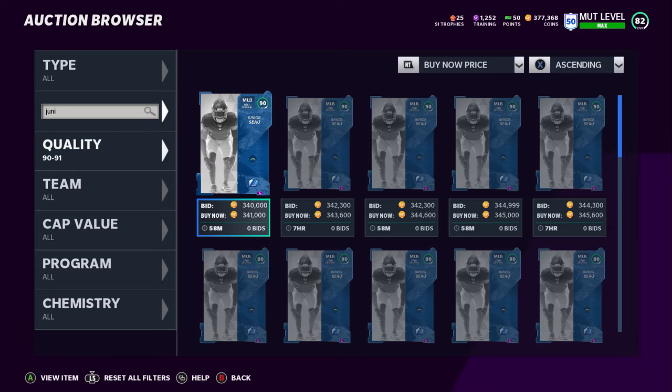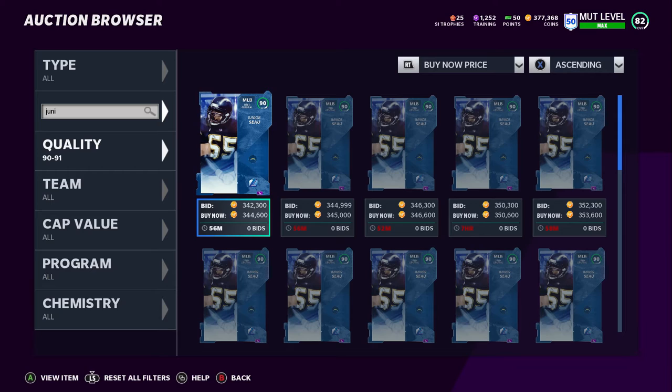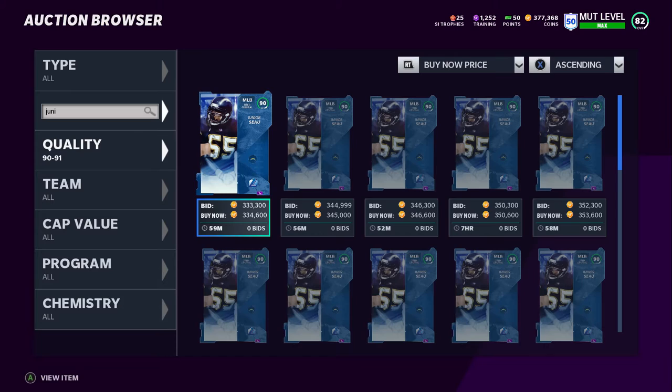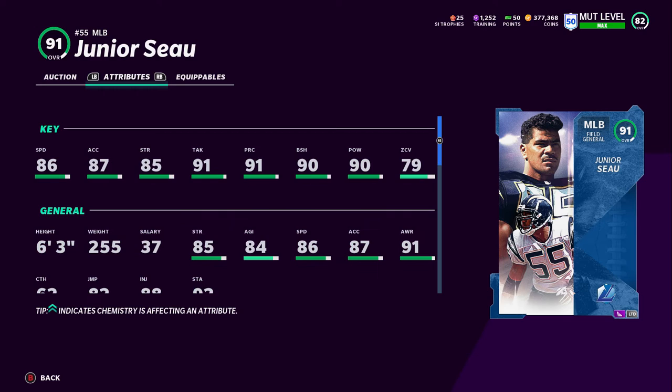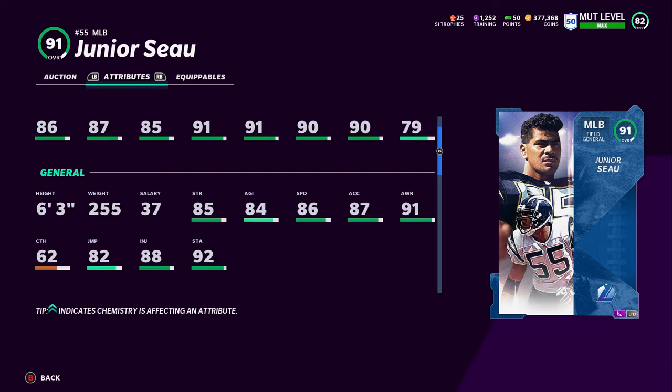We sorted by Junior Seau but his card wasn't loading, so I had to close out the application. Looking at Junior Seau now — I went over his stats last night and compared him to better linebackers in the game. We don't have many good middle linebackers right now; Bobby Wagner was the highest at 88 overall. A few Junior Seau cards have been pulled and they're going for around a million. I'll look at the stats quickly, but I just wanted to get this video out so y'all would have the information on what came out today.